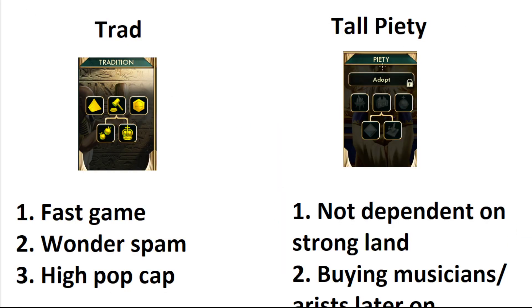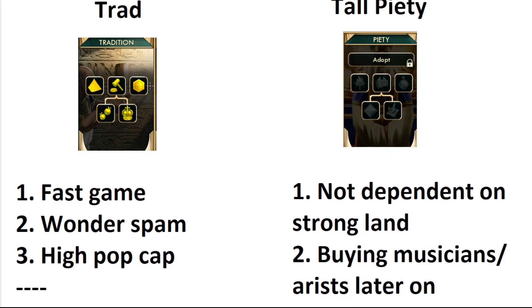There are a lot of different things to think about when doing tourism, but those are definitely the most important six. Let's talk about my optimal route. My optimal route is that you're either playing tradition or playing piety — there's no in between. Let's talk about the pros and cons of each one. For trad, you're guaranteed a faster game than piety. It's just a fact — if you're playing tradition, your game is going to be faster.